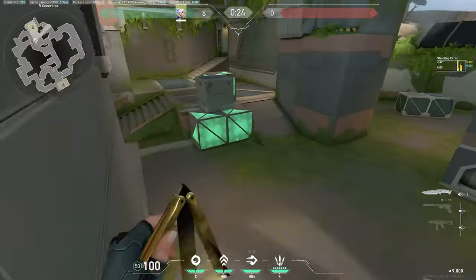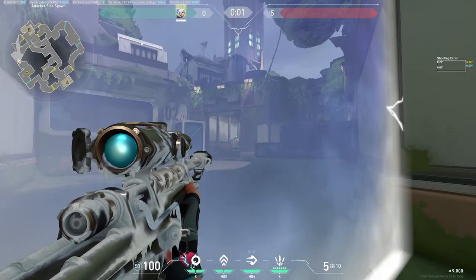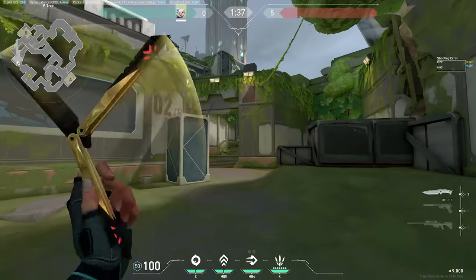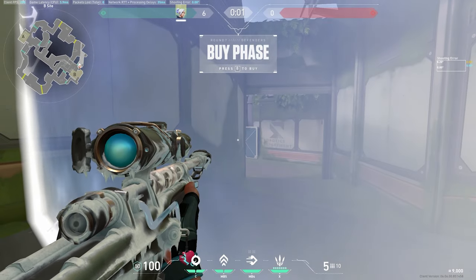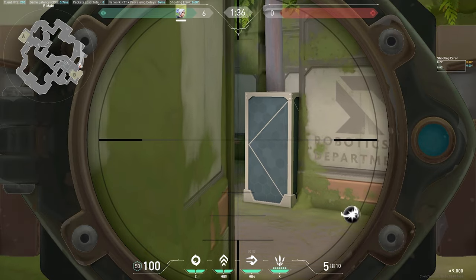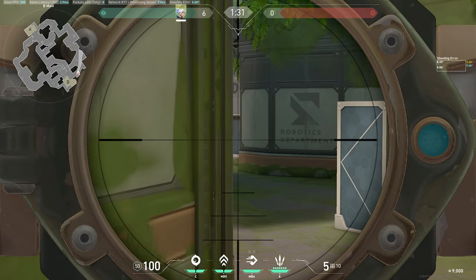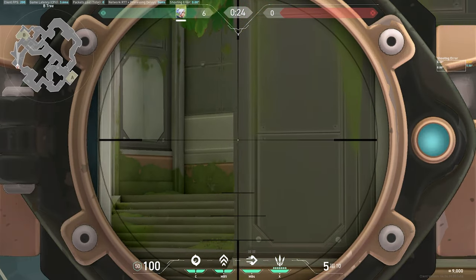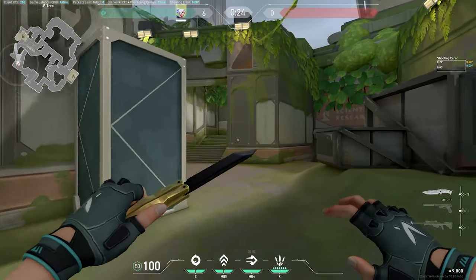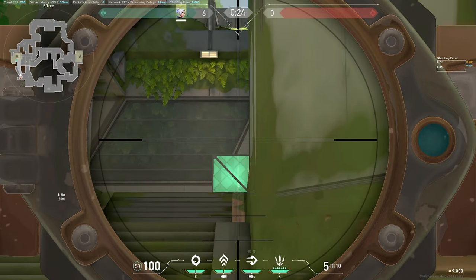When oping B, challenge this wide angle but not as aggressively as you might think. Take a couple of steps out and hold — when the barrier drops, an oper tends to peek this close angle, and if they see nothing and get impatient, they'll swing wider, and you're ready for that wider swing with the reaction advantage. If you see nothing, double-zoom, clear close, clear this tight angle, and then scale up.